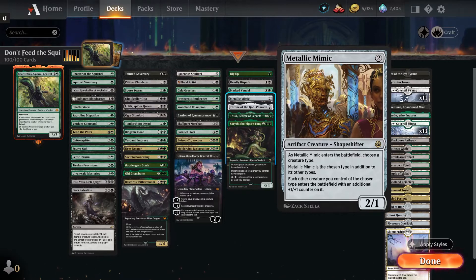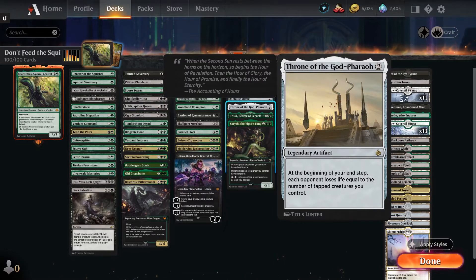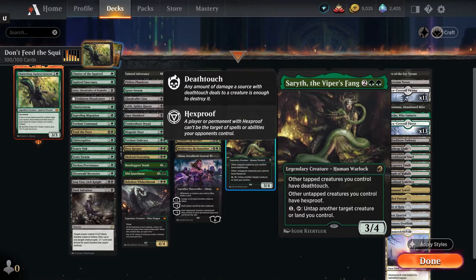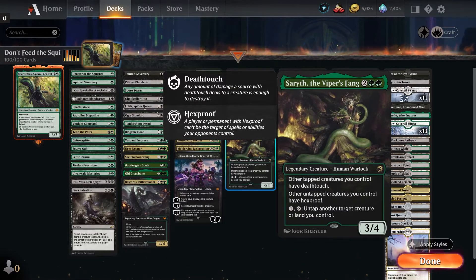Metallic Mimic — two colorless Shapeshifter 2/1. When it enters the battlefield, choose a creature type: Squirrel. Metallic Mimic is the chosen type in addition to its other types, so it's a Shapeshifter Squirrel. Each other creature you control of the chosen type — Squirrel — will enter the battlefield with an additional plus one plus one counter on it. Throne of the God-Pharaoh — two colorless: at the beginning of your end step, each opponent loses life equal to the number of tapped creatures you control. Really good if you're going wide — you'll do a lot of incidental damage. Toski, Bearer of Secrets — three and a green, a 1/1 Squirrel. Can't be countered, indestructible, attacks each combat if able, and whenever any of your creatures deal combat damage to another player, you draw a card. Saryth, the Viper's Fang — for two green green, a human Warlock. Other creatures you control have deathtouch, untapped creatures have hexproof, and you can untap a creature or land with her ability.